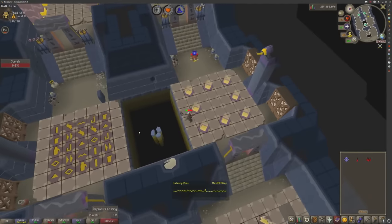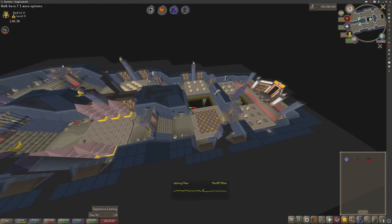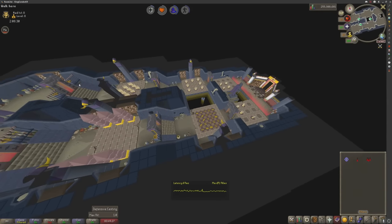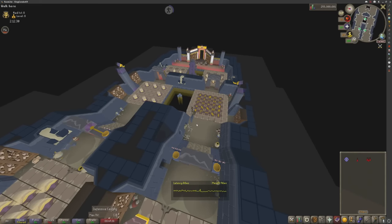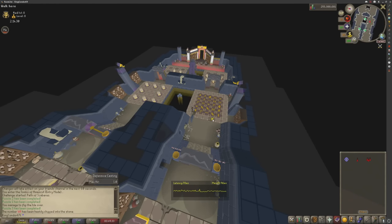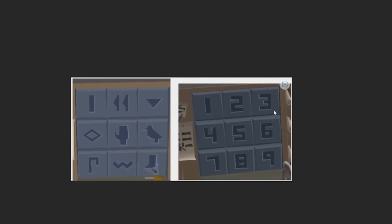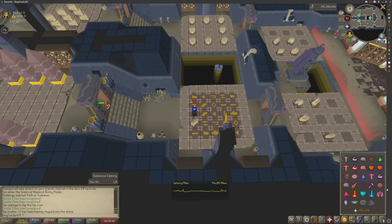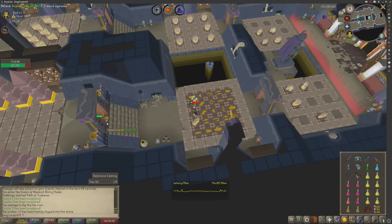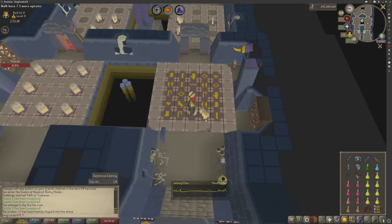Next you've got a number game. At the start of the room there's a chart where top left is one and bottom right is nine — that tells you which number is which. You'll get a number like 40, so this is the perfect time to screenshot if you need it. Just add up all the numbers together. You can pray range to stop taking damage, but I'm confident I've got enough brews for the entire raid.